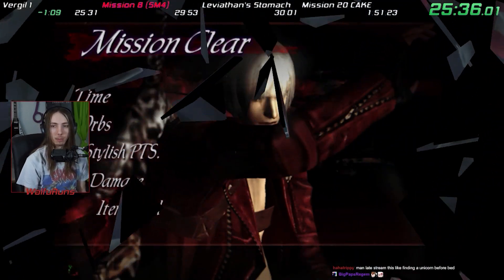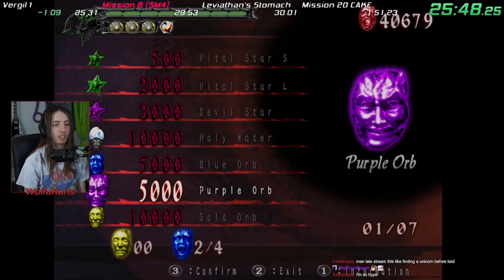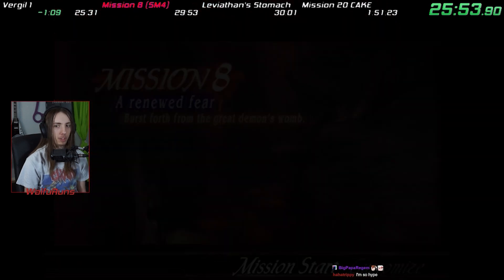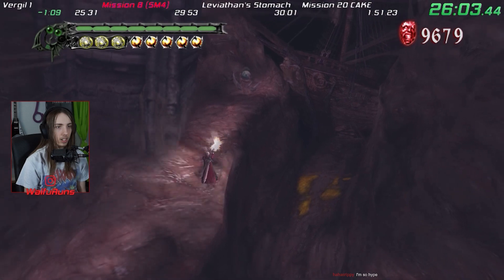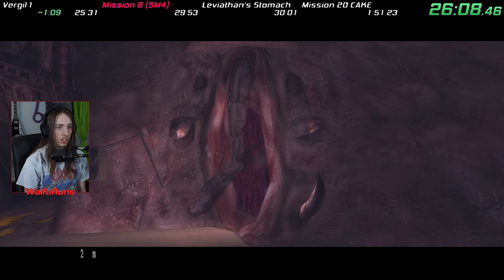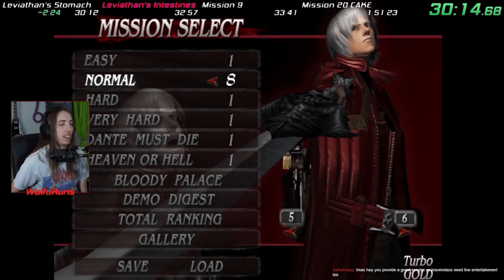Having tested most of the secret missions ahead of time, things were going pretty smoothly until I got to Mission 8. The secret mission has a cheese that requires Trickster to be equipped, and I forgot to equip it at the start of the mission. If you don't equip it at the start, you can only equip it at a shop — and the only shop is behind a one-way door that won't let you back to where the secret mission is. I didn't actually know this and didn't think to just restart the mission, so this was the death of my first attempt.